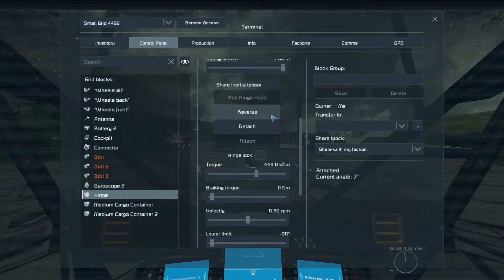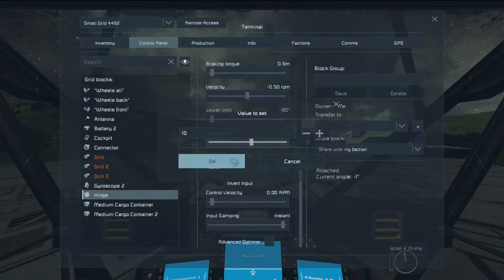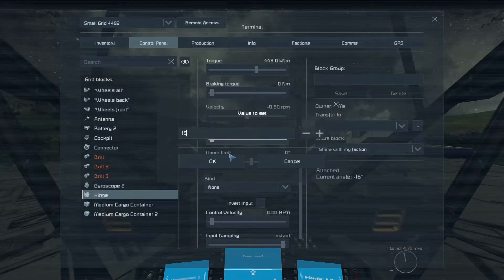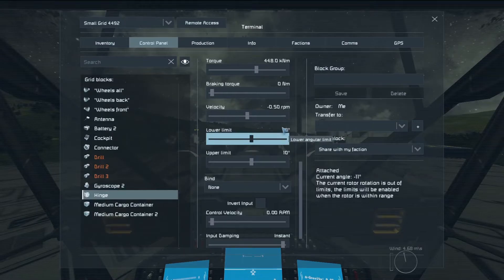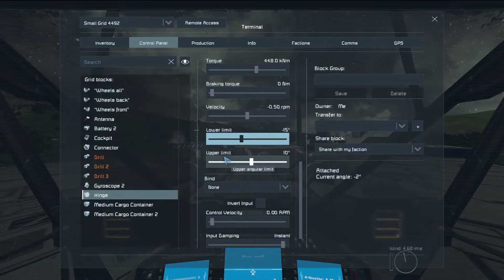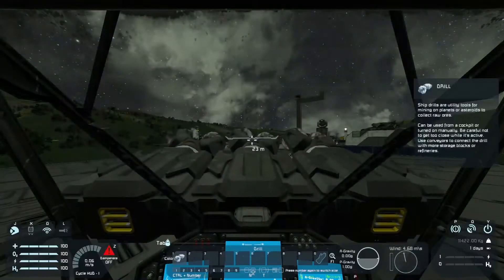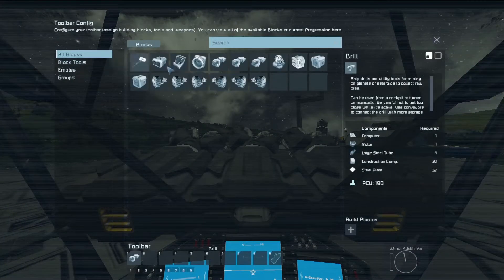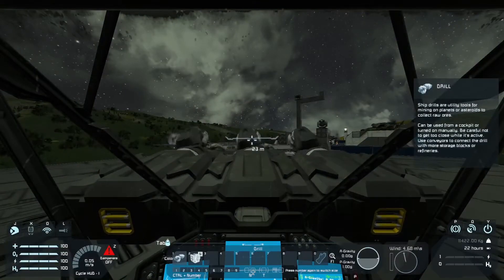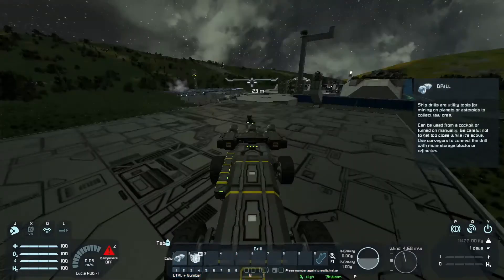By pressing reverse it will change whether the hinge is moving up or down. We are setting up an upper limit while looking at the current angle of the hinge. I made a small mistake — I set our lower limit to 10 where I should set it to minus 10 or minus 15 in this case. Then you can see our hinge moved to the desired position and won't move any further. We add the hinge, use the reverse command on it, and right now we can drill while using this hinge.